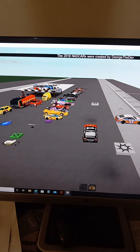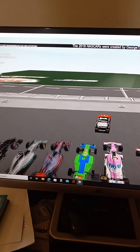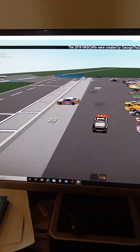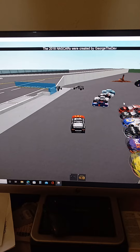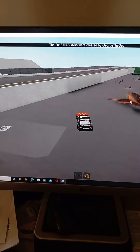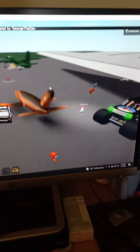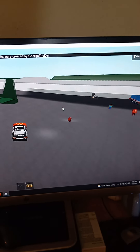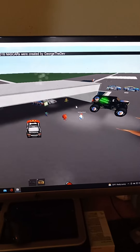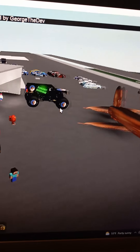We also have some Formula One cars over here, which is pretty cool. There are also a few movie vehicles like from Knight Rider, and some meme vehicles — for some reason I put in a DaBaby plane, and there's also a Nuke plane. There are NPCs in here too. We also have the DeLorean, Thomas the Tank Engine, and a DaBaby monster truck.